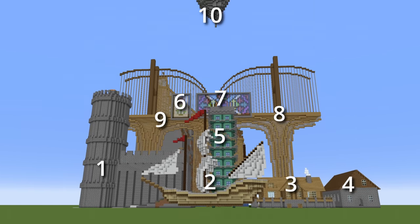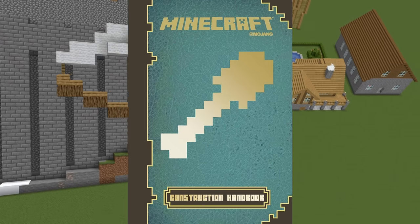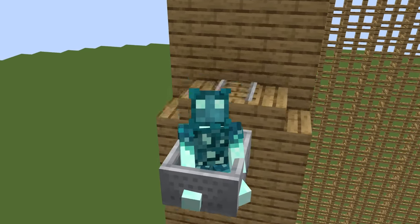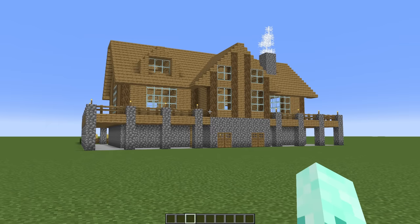In front of me are 10 different Minecraft builds, each of which being built from the Construction Handbook, an official guide to Minecraft building. But if you take a closer look at them, you can tell that they're not exactly the best. Which is why in this video, I'm going to be upgrading every single one of them, starting with the wooden house.